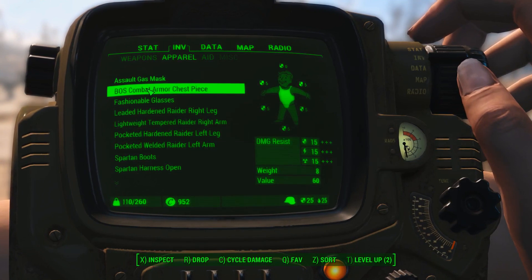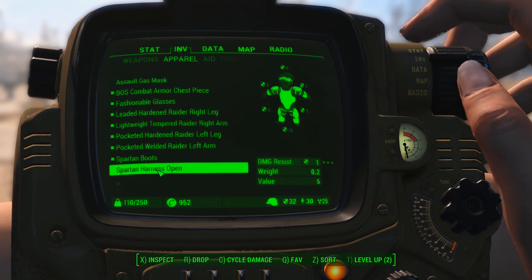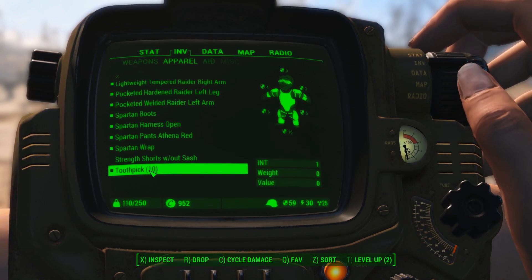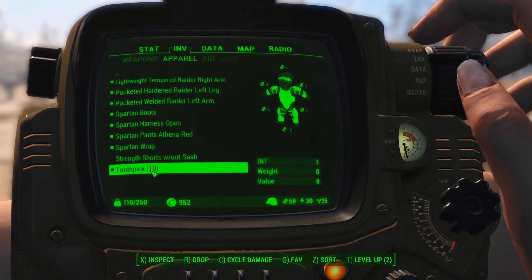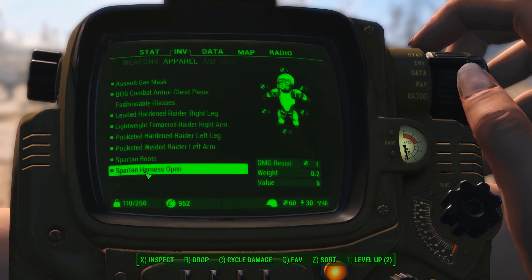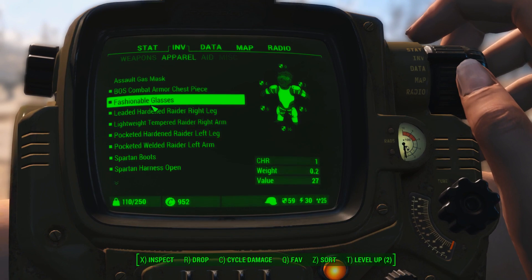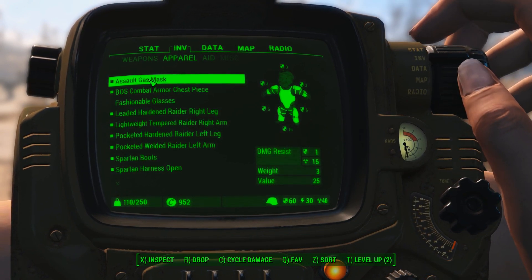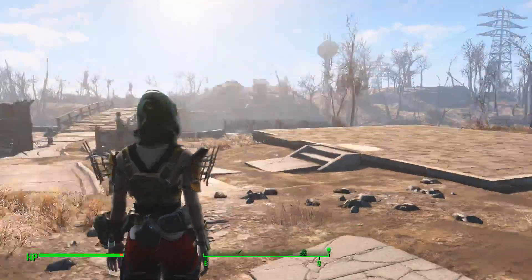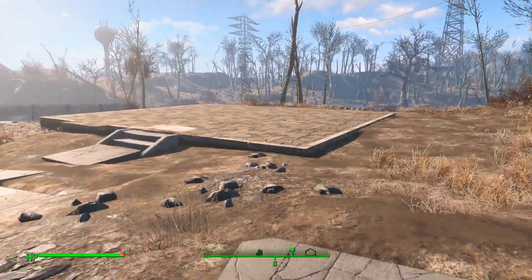We've got this and the glasses, all her Spartan stuff. I also made these toothpicks — they are part of the Spartan set and give her one intelligence. I think if I put on the gas mask it takes the toothpick out of her mouth, but whatever. The glasses give me charisma, but the gas mask gives damage and radiation resistance. Since we're going up against ghouls, we'll go with that despite the fact that it makes her look like this.